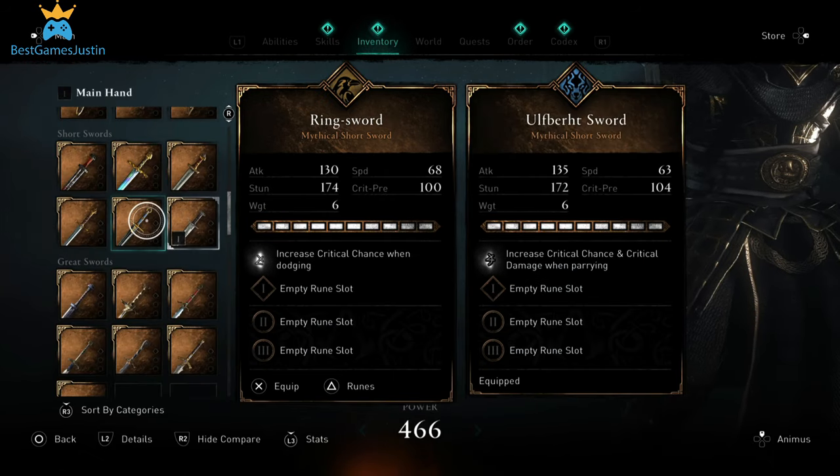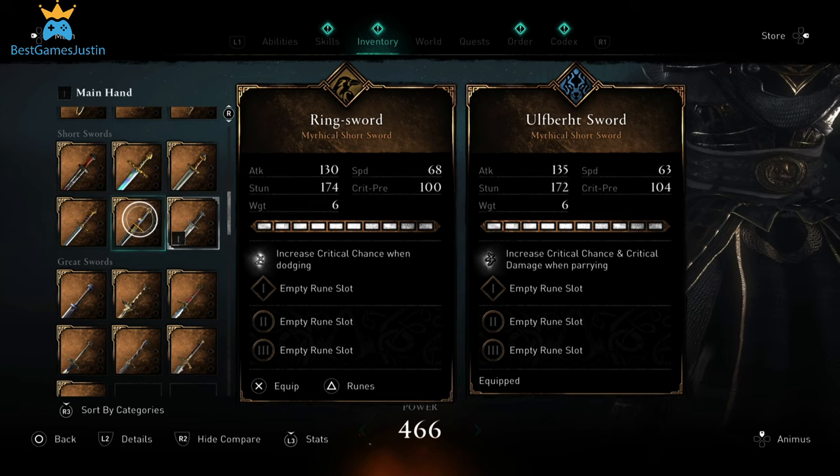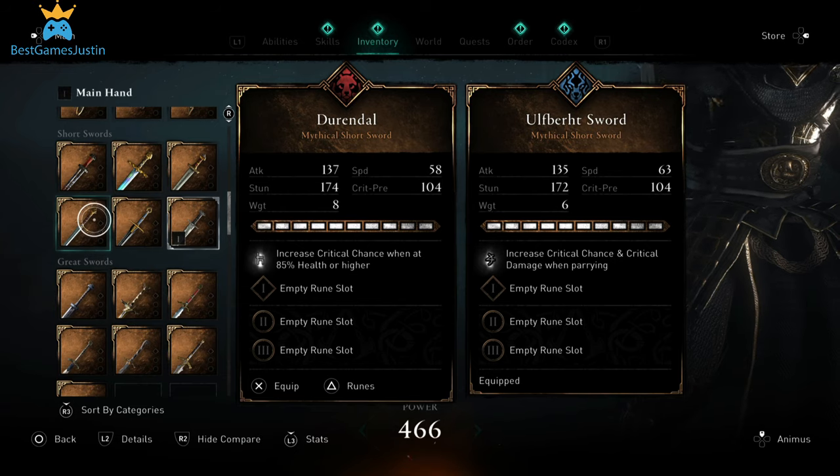The Ring Sword, which you can get in the DLC Siege of Paris, is a weaker weapon than Ulfberg. Durandal is better — it has better attack and stun stats. The Scrofnung Sword is pretty much similar, and the Joyo Sword and the Egg Bird Sword are again the same.